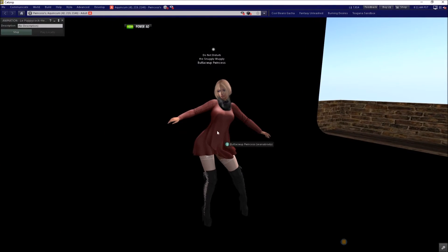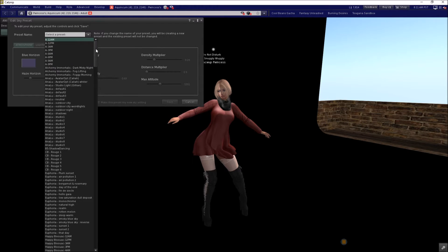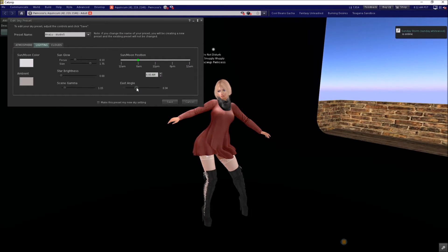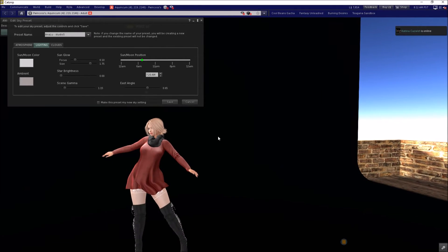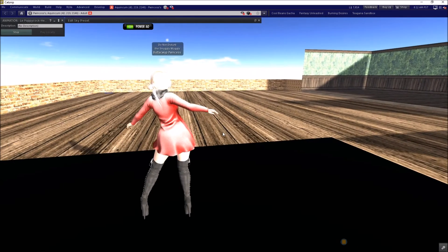We're going to fix that by adjusting our Windlight. My first suggestion is to use your Windlight editor — not just to pick a preset, but actually go into Sky Presets, choose Edit. Get used to the idea of selecting a preset and then coming into the lighting and adjusting the angles so you get the right shadows. Adjust the sun position so shadows sit the way you want them. I'll adjust it so it just hits my face just the way I want — perfect. I'll minimize this without closing it, because closing without saving would lose my changes.